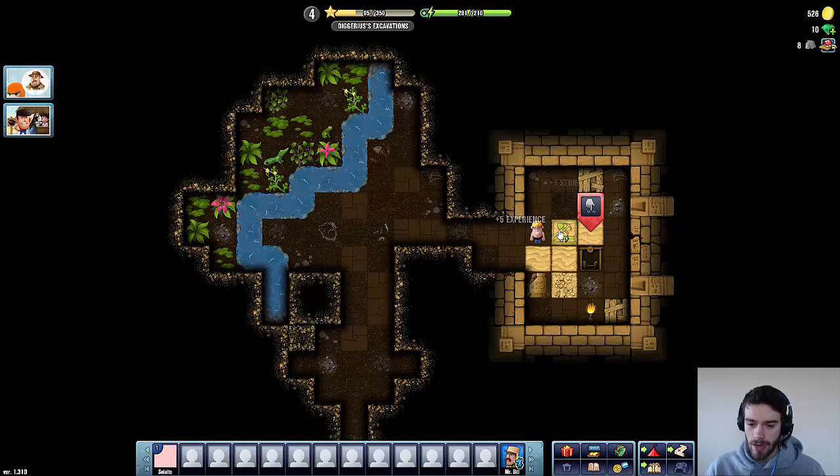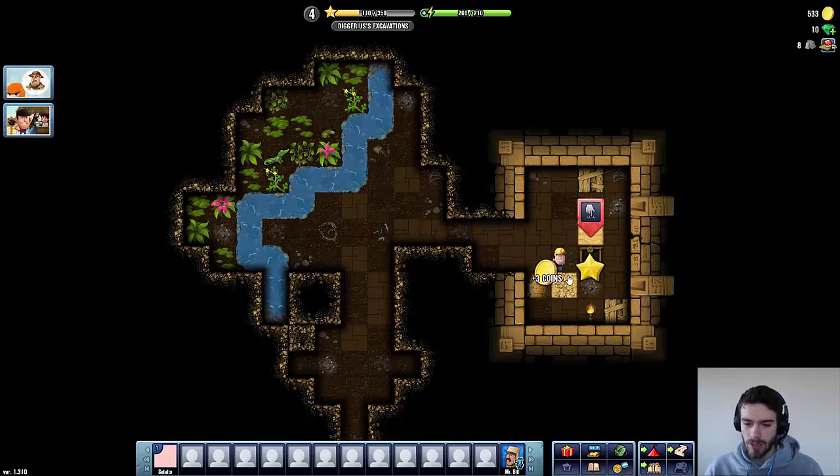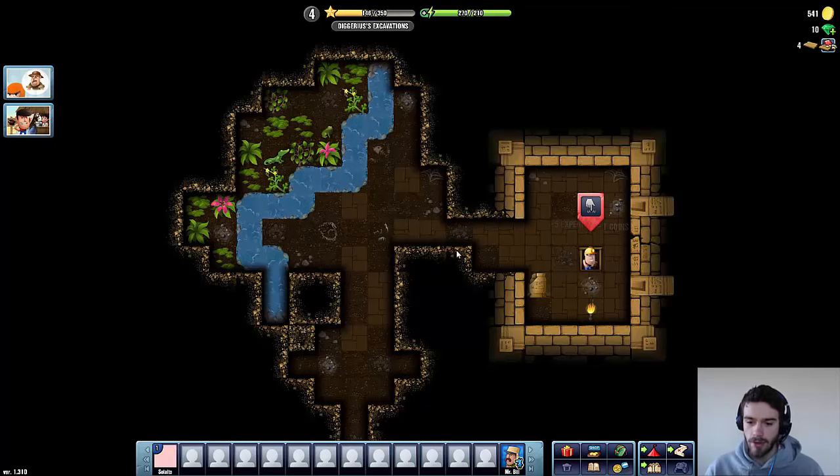We have come to a new room here and there's a ladder which will bring us to another level. We'll definitely take that ladder, but first I want to fully clear out this room. As you can see there's also some lumber here so I definitely want to pick that up. There's one on the other side too — we'll pick this one up as well. There's one more block here which we have to dig out, and then we can descend on this ladder. Let's see what this level has in store for us — tons more digging to do here apparently.